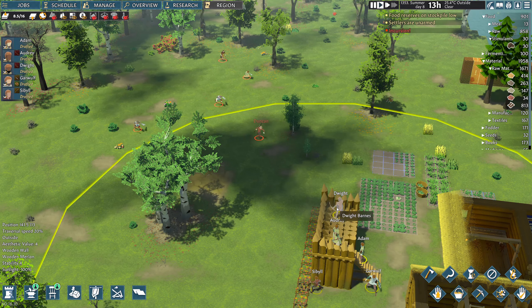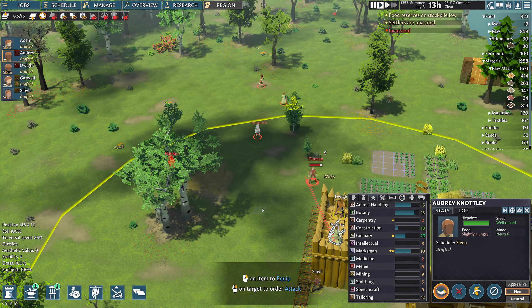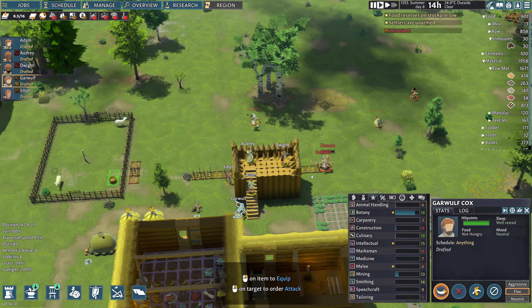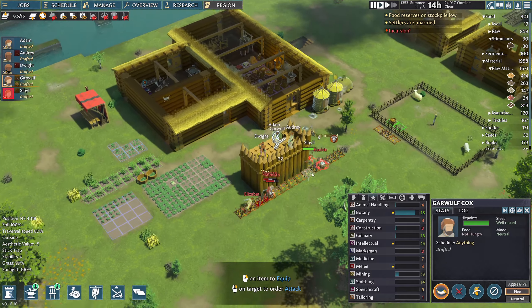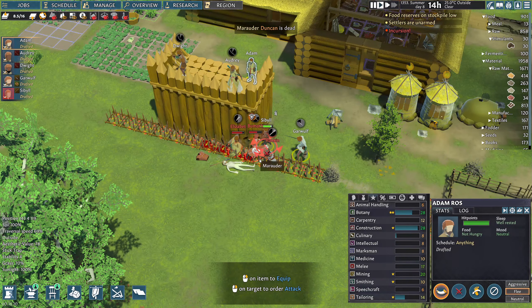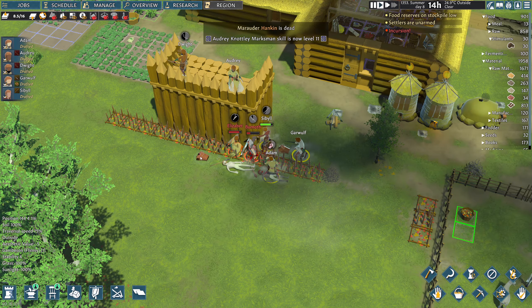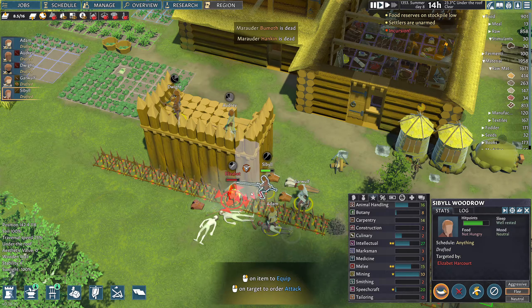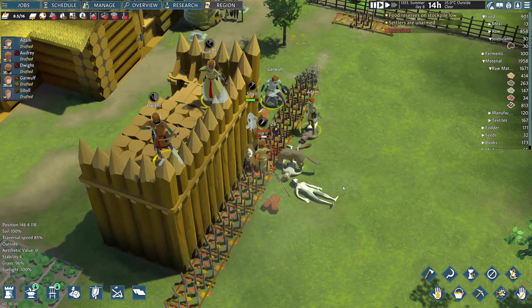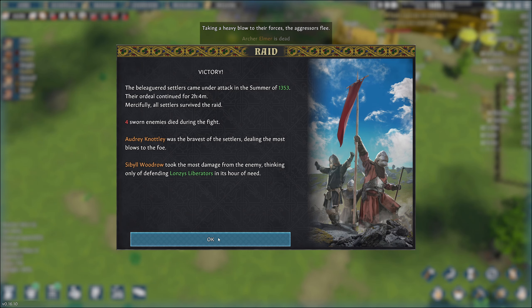I think kill box is going to be very important, maybe an animal to fight for us. Let's see what happens. Can you shoot at that wooden thing too? Come on, make the shot - okay, that is a good start. The trap's doing something - trap misfire, lovely. Send Garwolf in, Adam, come around here and we're going to absolutely annihilate these guys. Looks like we do get the weapons and the armor - this is really, really good. Sybil, you absolute beast! Taking a heavy blow to their forces - the archer, Elmage, dead. And there's our victory!